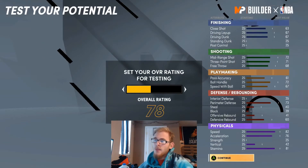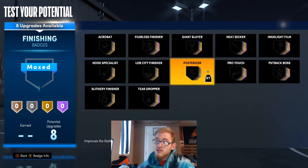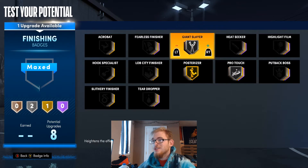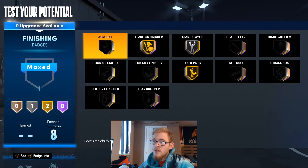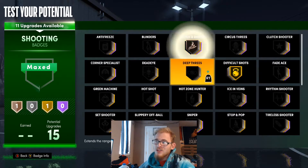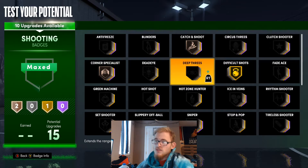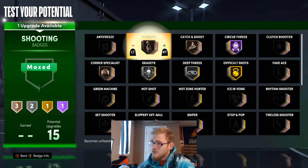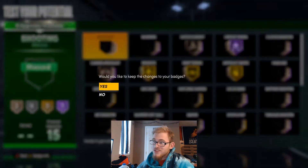For these finishing badges: he wouldn't have Posterizer, but I'm going to put it on here — why wouldn't you? I'd say Pro Touch on silver, Giant Slayer on silver, and Fearless Finisher on bronze — or throw Fearless Finisher up to gold to finish a little better. For shooting badges, I'm going to go Difficult Shots on gold, Catch and Shoot on bronze, Deadeye on silver, Corner Specialist on silver, and Circus Threes up to Hall of Fame. You can use Blinders on silver, or just throw both on gold.